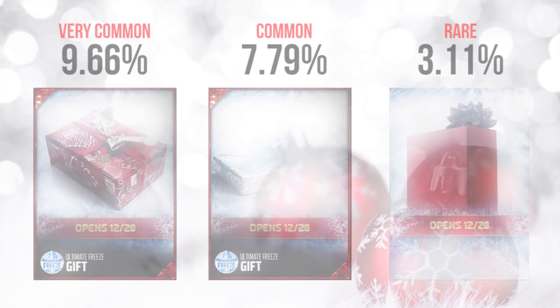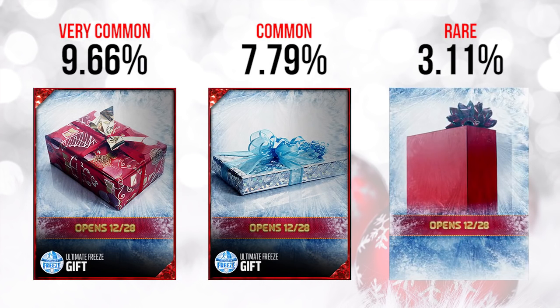We've got three different gifts. We're going to see which ones were good, which ones were bad, and then we're going to take a look at how rare each and every one of these gifts was. And then we're actually going to take a look into tomorrow's gifts for a little bit of a preview. The first one, the red box on the far left, was a pretty common gift at 9.66%. The one in the middle was the light blue box. And the far right one was significantly rarer than the other two — the white and red flag-looking gift — at 3.11%. The one in the middle was 7.79%, fairly common.